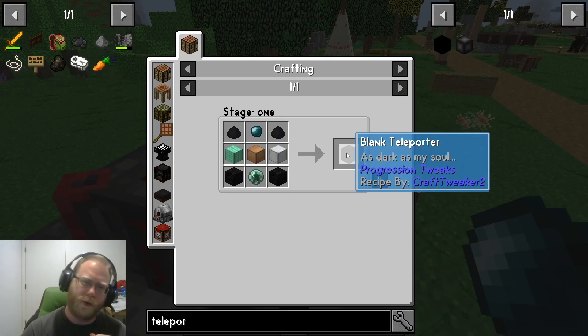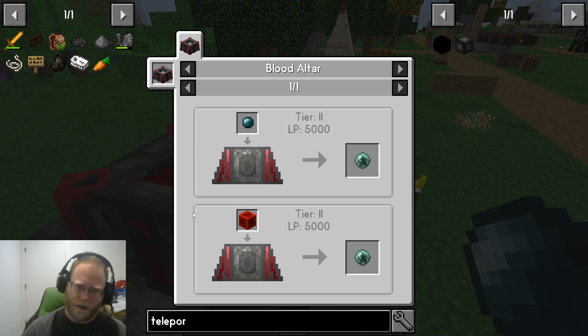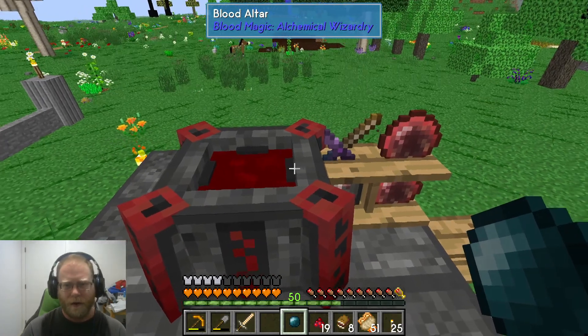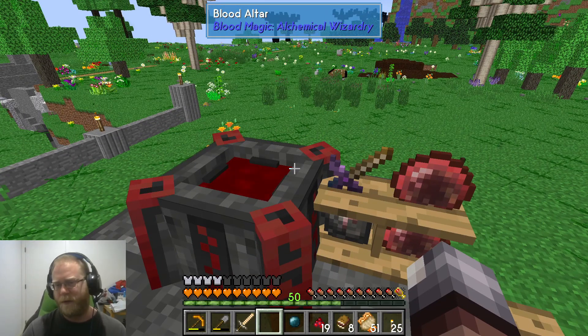Looking at the blank teleporter rune — you're going to need one of these pearls for the rune itself, plus an Apprentice Blood Orb. So you're going to need a Tier 2 Blood Altar. That's why we went through the trouble of putting runes around the blood altar — that upgrades it to Tier 2. It requires 5,000 LP (life power). You would throw the item in there and do what we've done before: give yourself a little bit of damage using the sacrificial knife and make sure the altar doesn't drain, because it'll interrupt and you'll have wasted all that food, energy, and time.